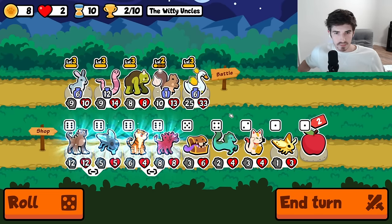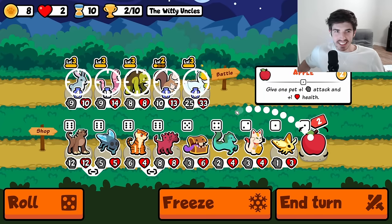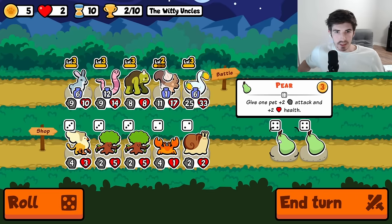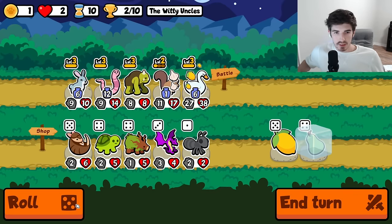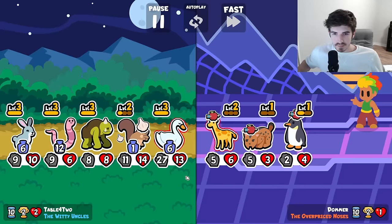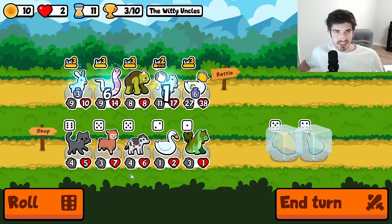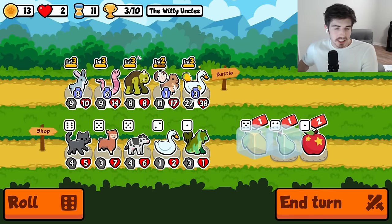Okay, huge — love to see that. Freeze you. Might as well freeze the lemon too, throw it on our squirrel here next turn. There it is — we're living in that sweet spot right now. We're at such a low threshold of health that we're just cooking, you know.